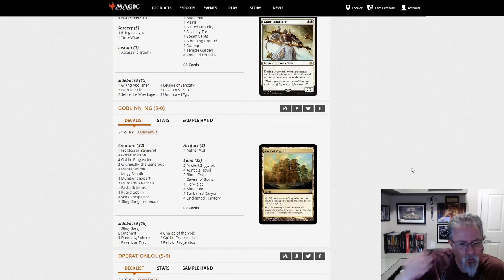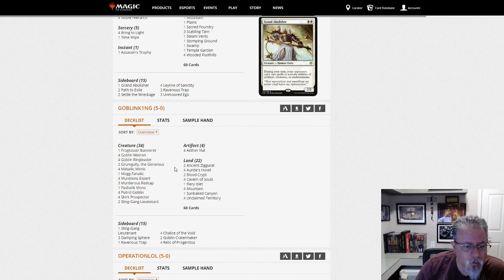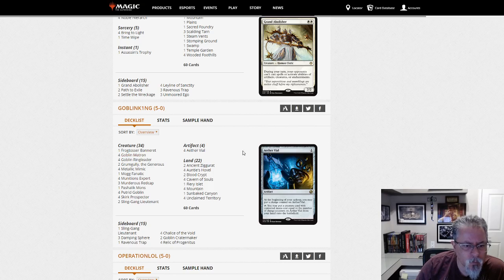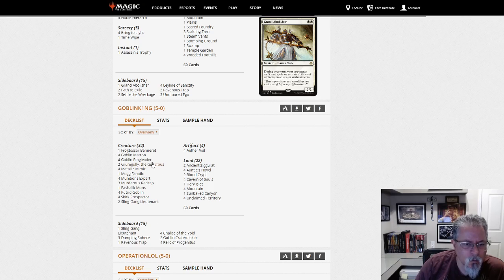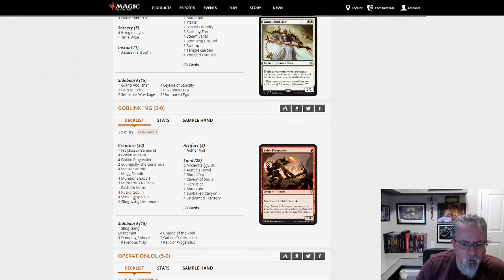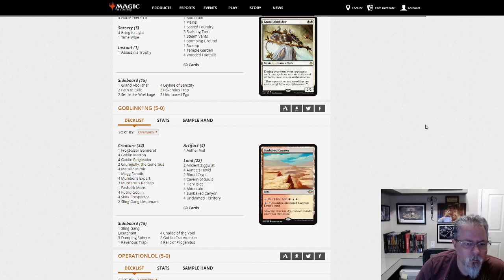Goblin King with Goblins. Any fun stuff? Grumgully, one Frogosser, Banner — not the two or more we've sometimes seen. One Pashalik Mons, four Munitions Experts, four Matrons, no Ringleaders. Seems to be more on the combo side: Grumgully, Murderous Redcap, and Skirk Prospector is a combo right there — get them dead.